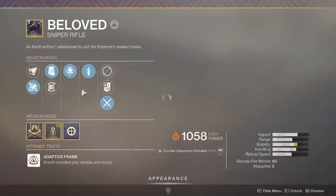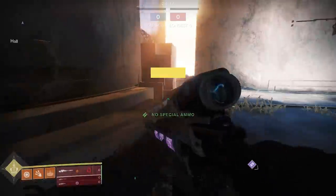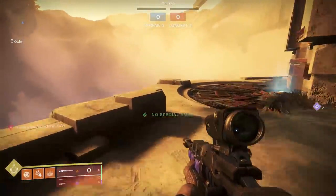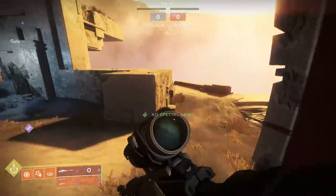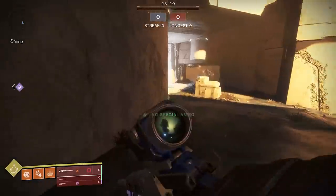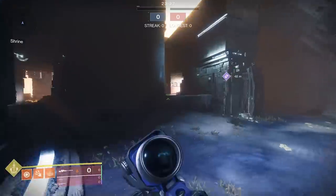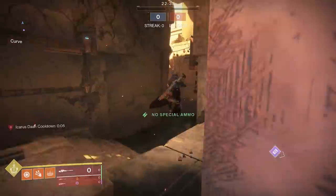Demolitionist is one of my personal favorites, especially running top-tree Dawnblade with Quick Draw and Demolitionist. The ability to get two kills and have another grenade ready by the time Heat Rises is over is insane. There's also Moving Target, which gives extra aim assist and strafe speed — definitely recommend trying it, and it'll give you more benefit in Control with the extra aim assist.